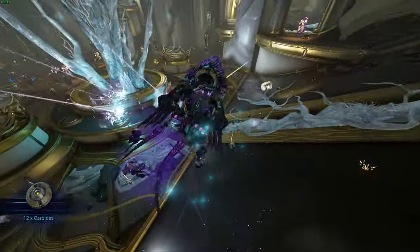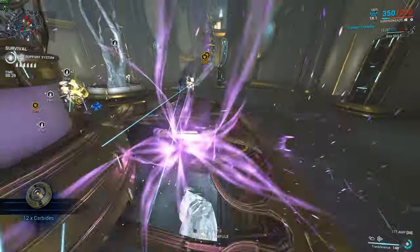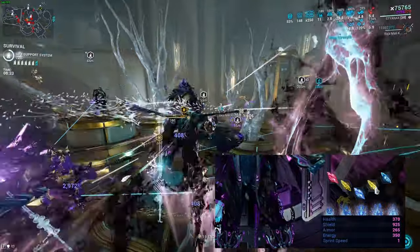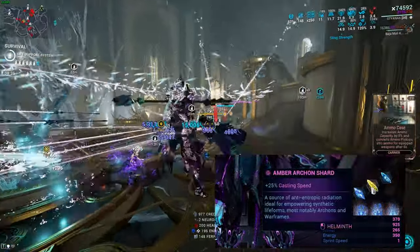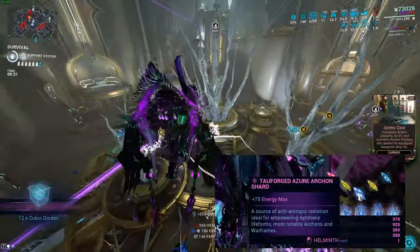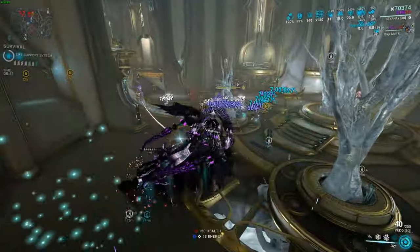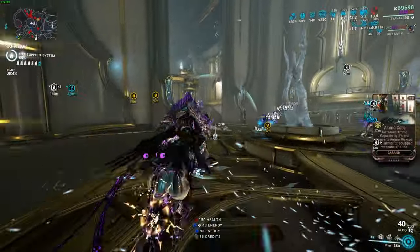For the Archon Shards, we have one that gives us 15% Power Strength, then two yellow ones for 25% casting speed each — so 50% total, very nice. Then for energy we talked about 75 with one Tau-Forged shard and 50 with a normal one, and that's basically it for Archon Shards.